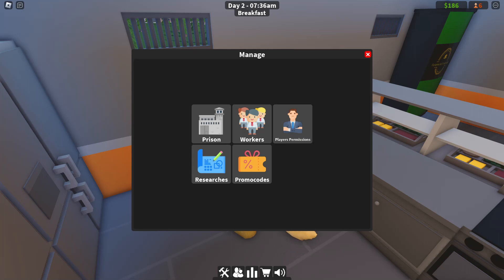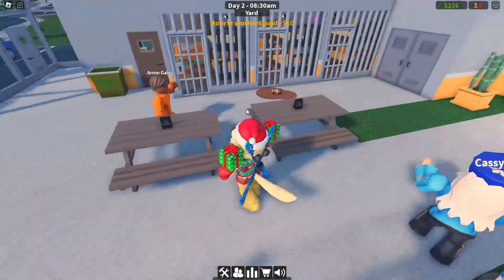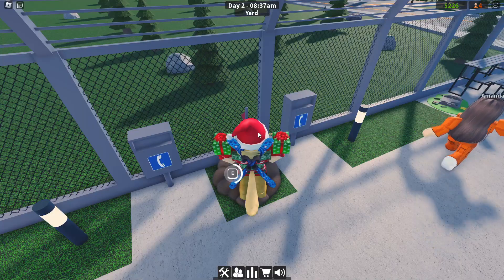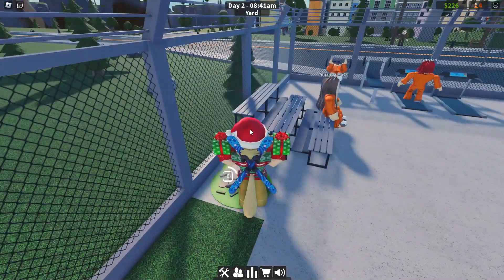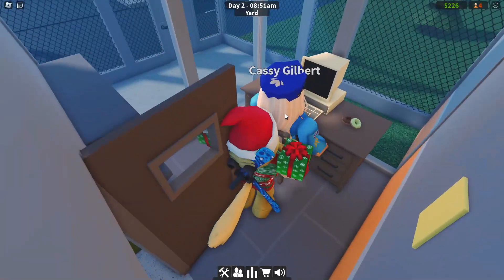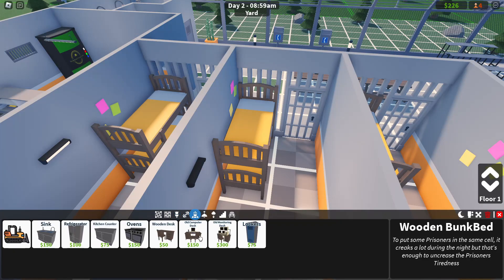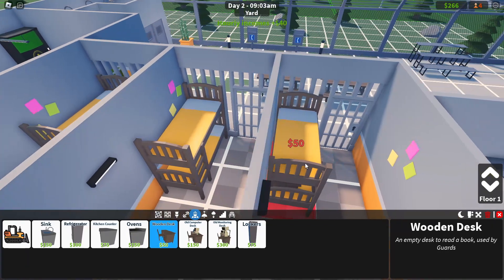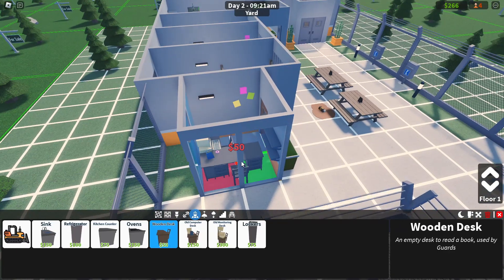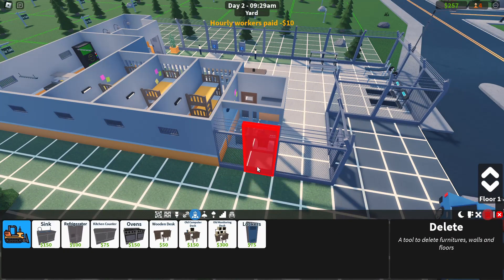I don't want to buy a chef because they're pretty expensive. I think they're already escaping - I had six and now there's only four. There are so many tunnels, how am I supposed to keep this under control? I have two guards, how are they getting out this easily? I need a desk - wait, I have to get a desk for each guard? Let me build a desk. Can I just get an old wooden desk or does it have to be a computer desk? I don't have a lot of room.